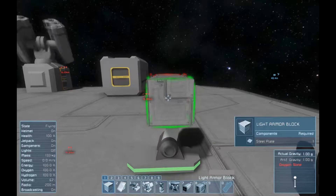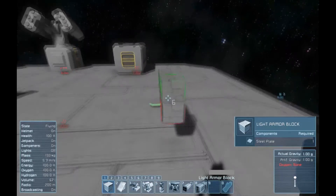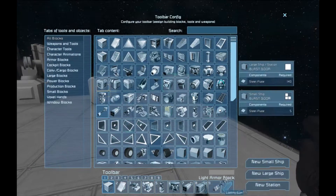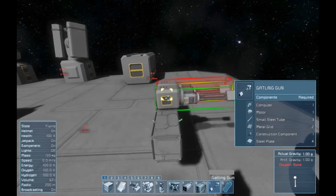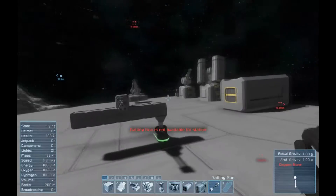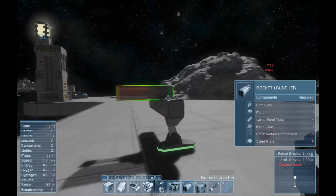These are the conveyors you need for small ships - not the small ones. On small ships you also have the option of a gatling gun, which isn't a turret at all - it just shoots in a straight line.